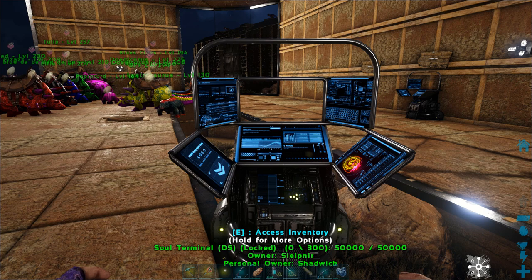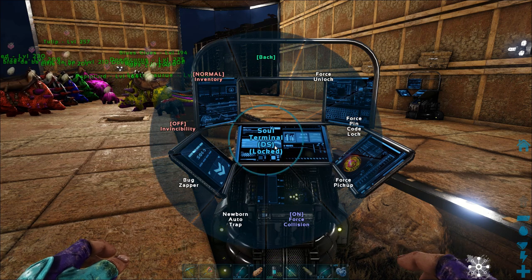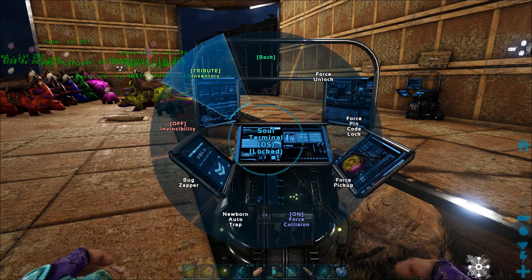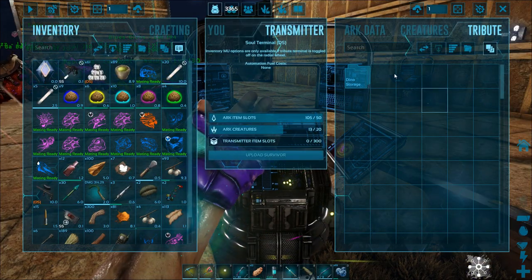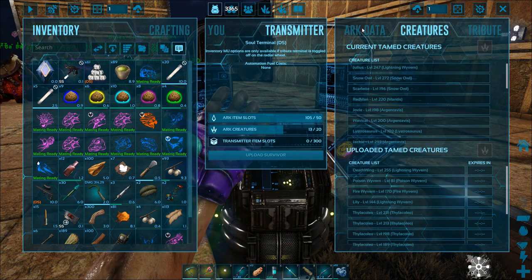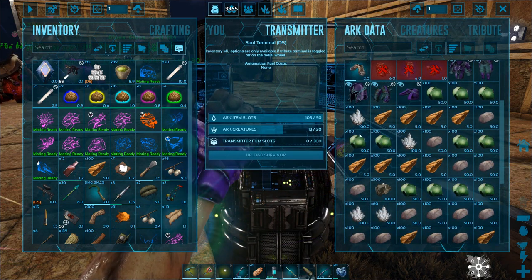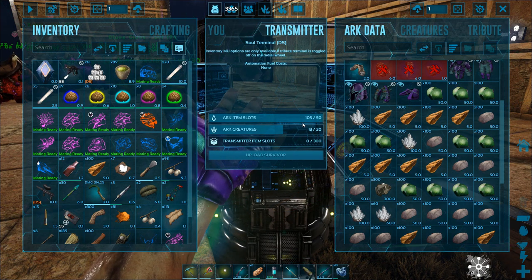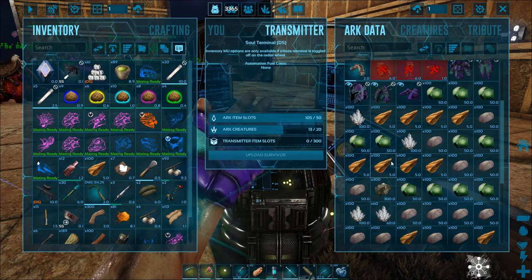Let me show you guys how to use this as an obelisk. You're going to hold down E, go to Admin, and go to Normal Inventory. When you click Normal Inventory, it's going to change to the Tribute Inventory. Now this thing is an obelisk — I have a Tribute side, a Creature side, and an Arc Data side. On single player, you have a max of 50 slots on an obelisk, same with this, and then 20 Creatures. So I can't put more than that in here.